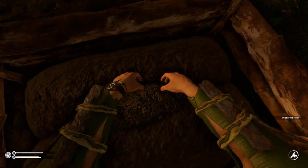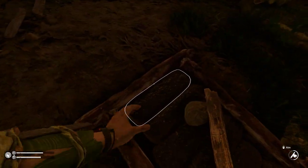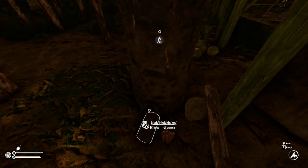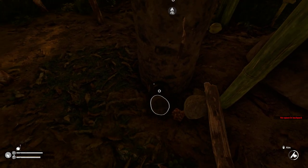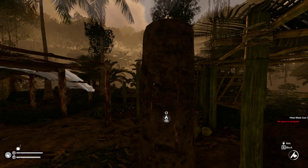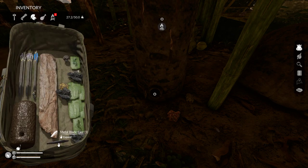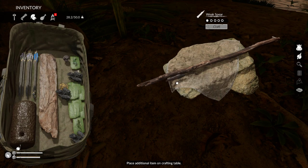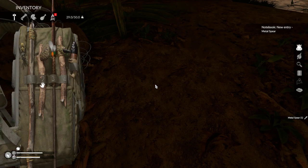All right, I can make some bricks at least. We gotta check that forge. What's the fire doing? It seriously went out. All right, now craft that, and a rope — and we now have a metal spear. Good deal.